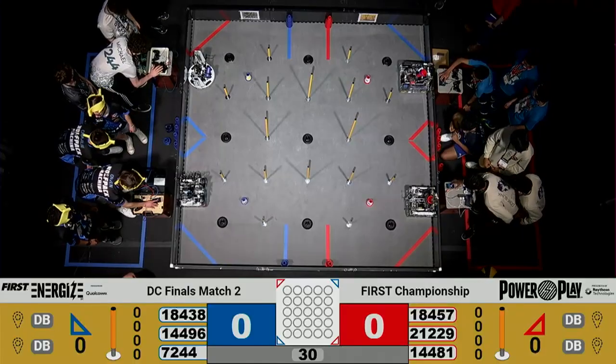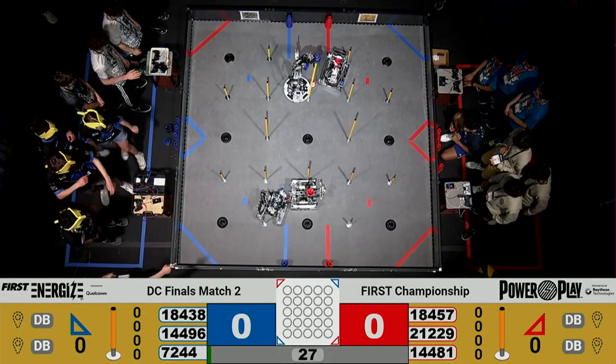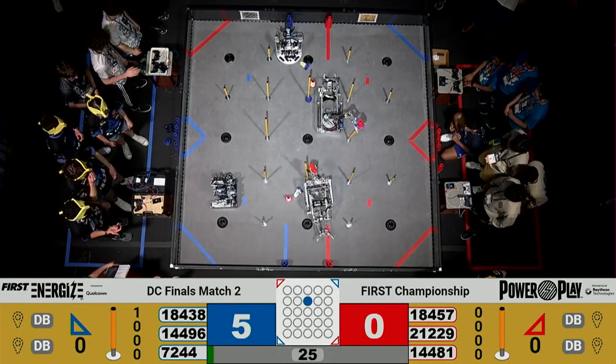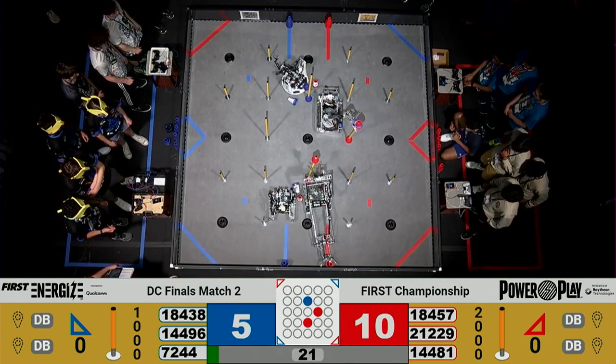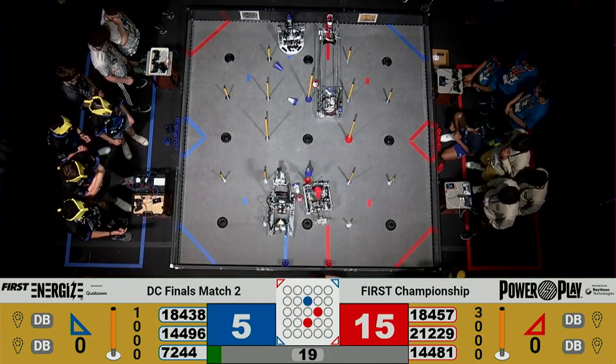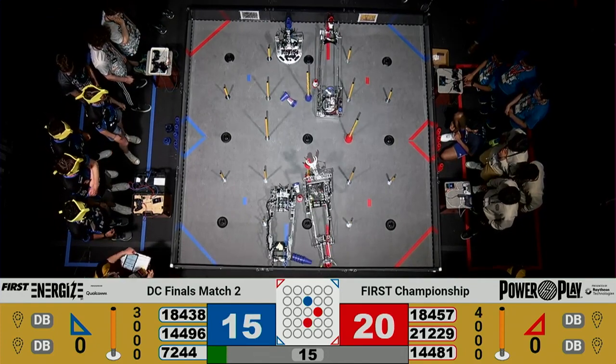Two, one, go! Match number two of the DC Conference Finals is off to the races. Blue Alliance looking to come back and push a tiebreaker match. 72-44 doing so for that Blue Alliance, a second cone up on the high junction.